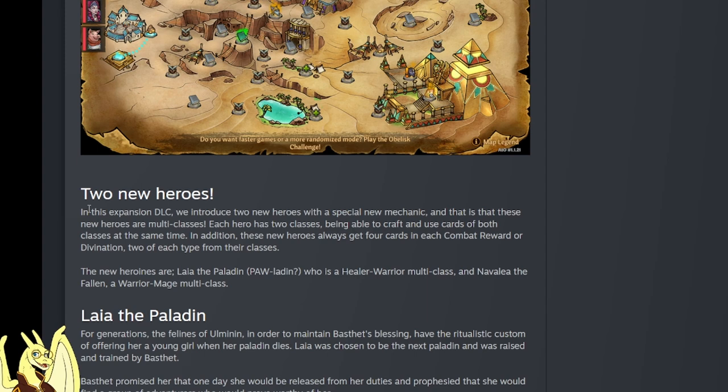Two new heroes! This expansion DLC will introduce two new heroes with a special mechanic - these new heroes are multi-classes. Each hero has two classes, being able to craft and use cards from both classes at the same time. In addition, these new heroes will always get four cards in each combat route - two from each class. The new heroes are Laia the Paladin - oh my god, the puns - who is a healer-warrior multi-class, that's gonna be crazy, and Navalia the Fallen, a warrior-mage, that's like a shadow knight.